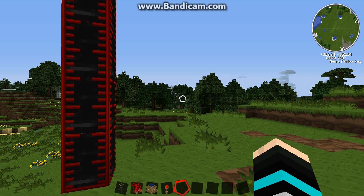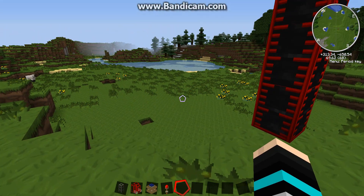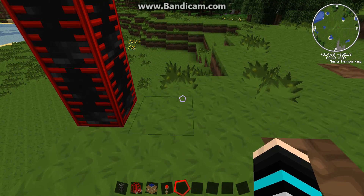Hey, it's the Quick Craft with our next tutorial. This one is going to be on refining oil. So your oil has all been drained and now it's in this nice little tank. And so now you want to know how to turn it into fuel.